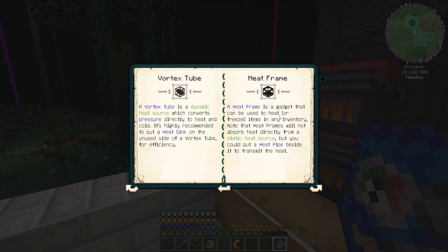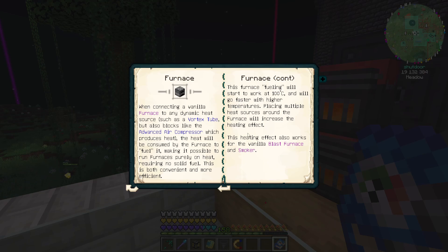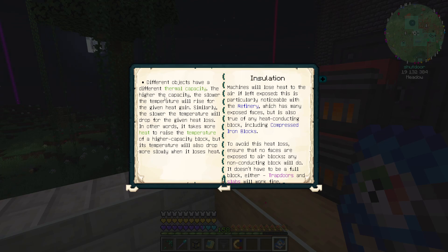It's highly recommended to put a heat sink on the unused side of the vortex tube for efficiency. A heat frame is a great gadget that can be used to heat or freeze items in any inventory. Note that heat frames will not absorb heat directly from a static heat source, but you could put a heat pipe beside it to transmit heat. Heat sink is a block that can be used to efficiently disperse heat or cold from the block it's attached to into the atmosphere. You could also use furnaces for that as well. Heat disperses from hotter objects to colder objects. Blocks will only spread heat to adjacent blocks that support concepts of heat sources.